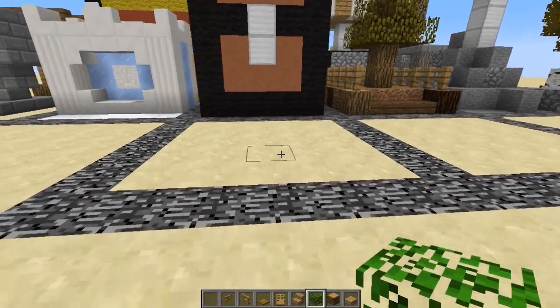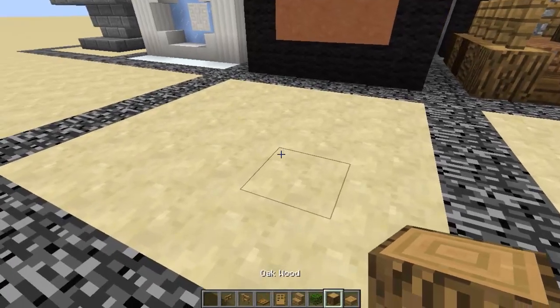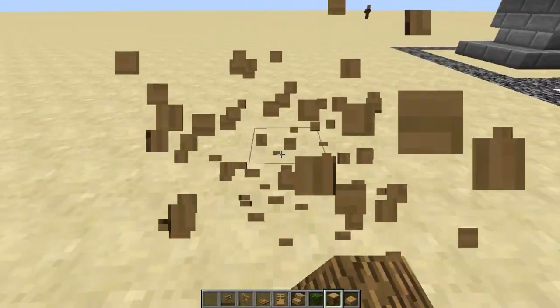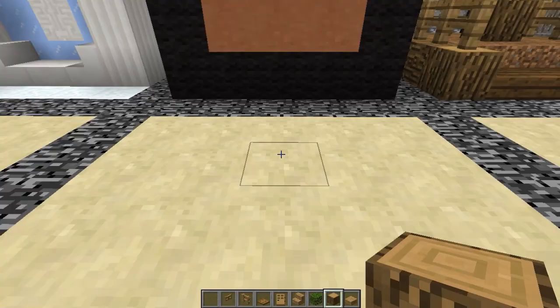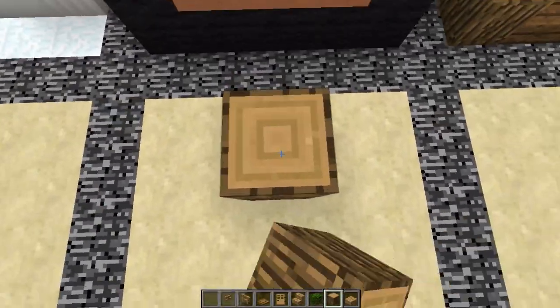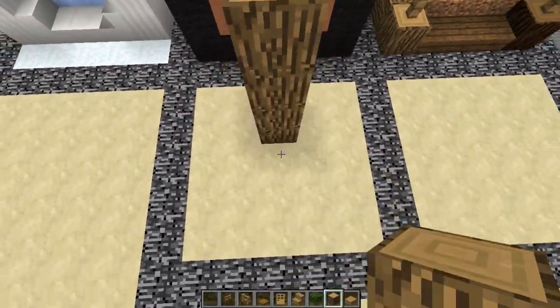Hello, my name is Mitch and today we're going to start building an oak starter house. Let's say you start in the world, all you've got is your basic oak tree. Punch it down. I need a house — well, this is where I come in. We're going to try to make an oak themed regular house, a little basic starter house. Five by five of course, because that's kind of what we do here.